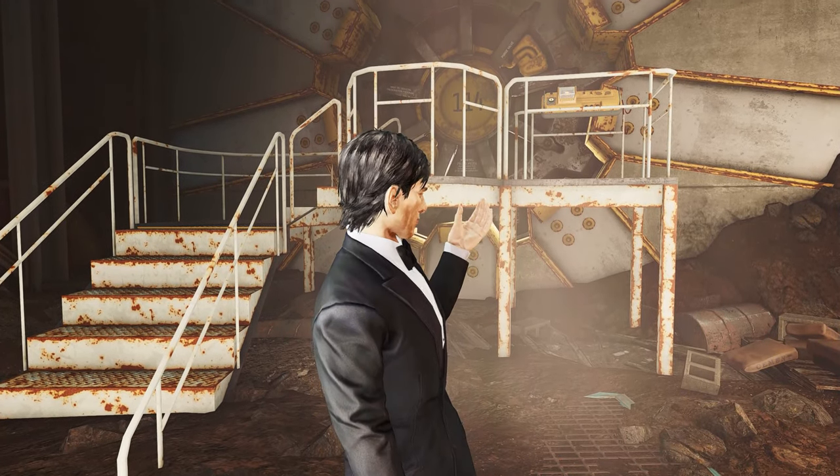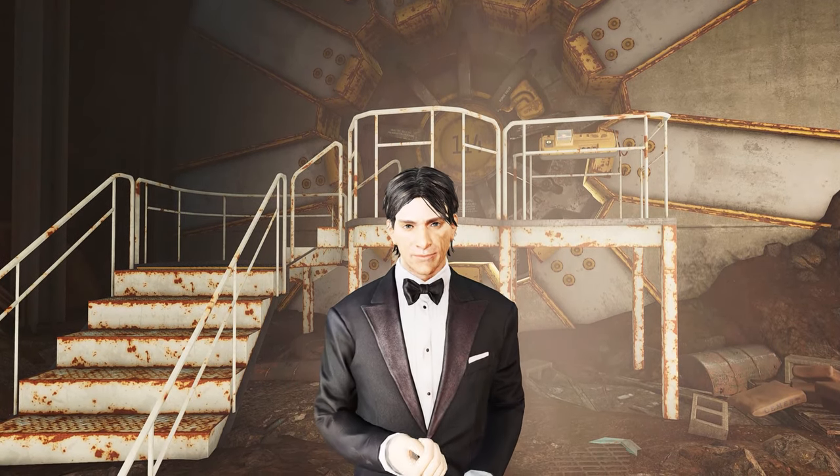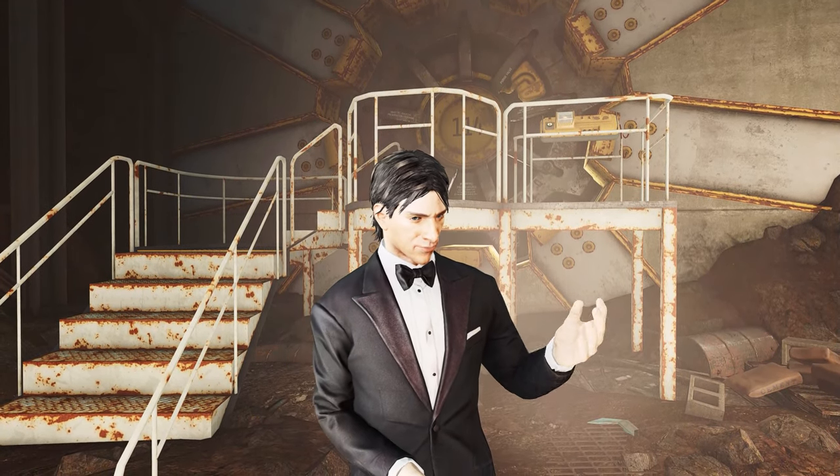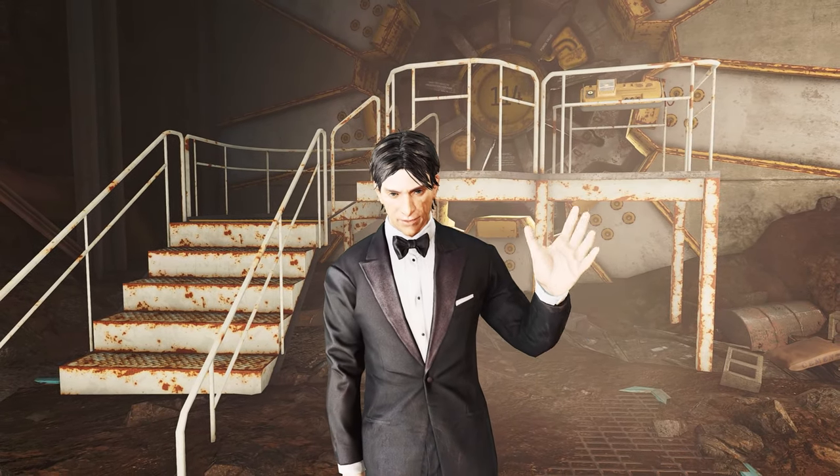You can find the weapon in here — Vault 114, in the Overseer's office. Lots of animations, including power armor. Have at it, and I'll see you guys next time. Later.